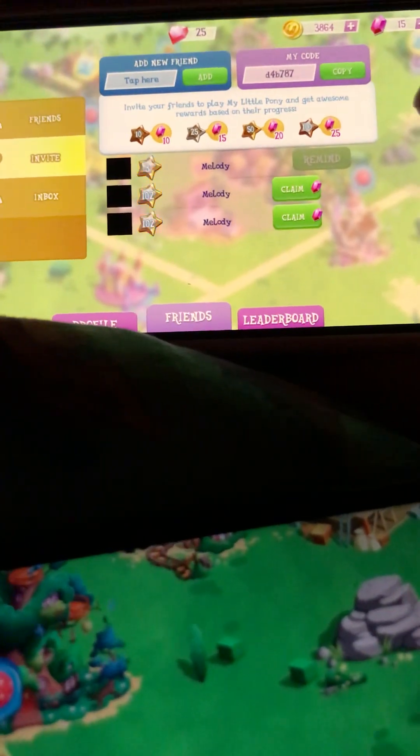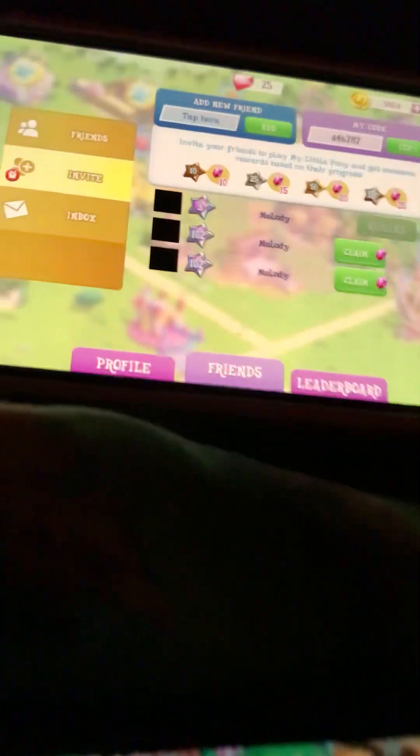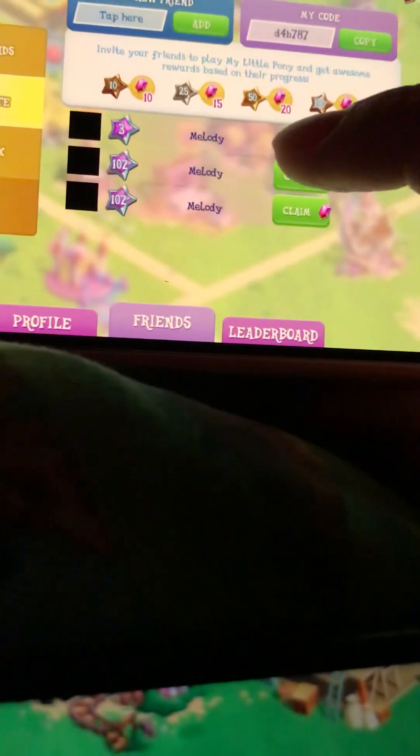Finally, we get the claims: 102 and 102. The first 102 was because it took a while to do the mod correctly. So don't give up — just keep doing it until you get the claim. And I get 10 gems. I claim again and I got another 10 gems.